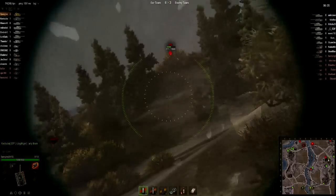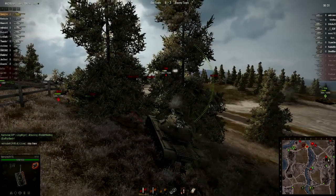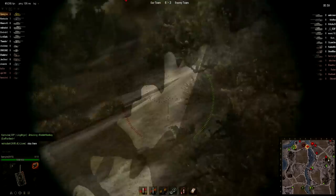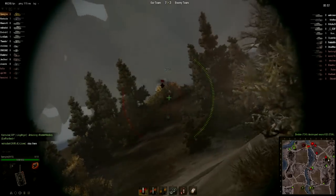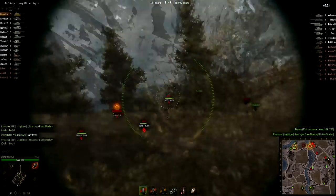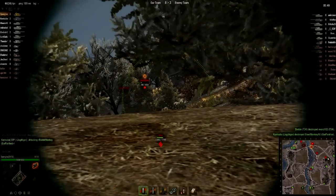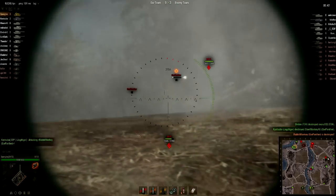The enemy team still has both artillery. The T95 is near the center bridge currently, so very far away from me. Apparently a T34 was over there as well, but no one can get through my front armor — the M103 and the T110E5 are both very similar in play style.